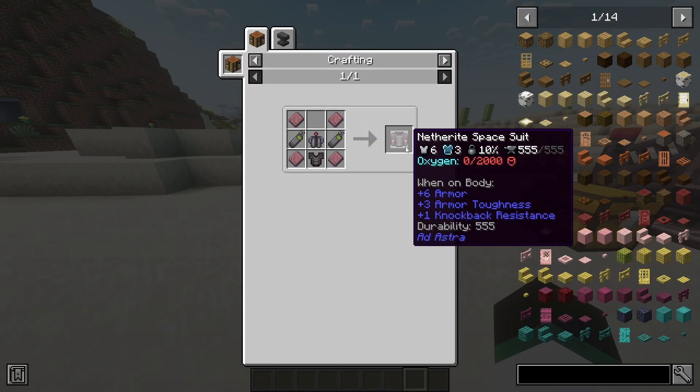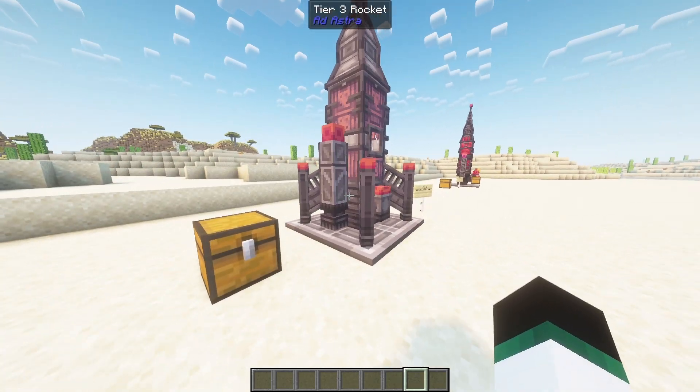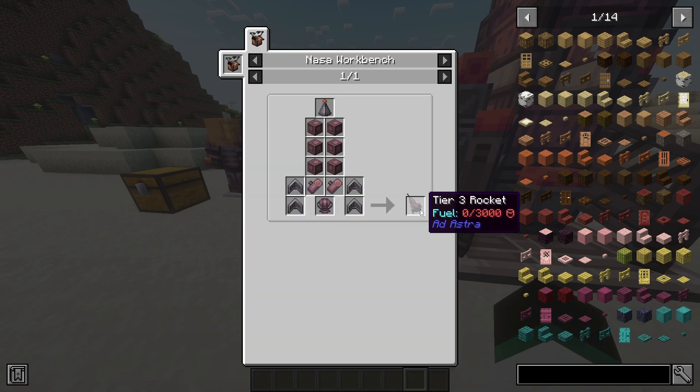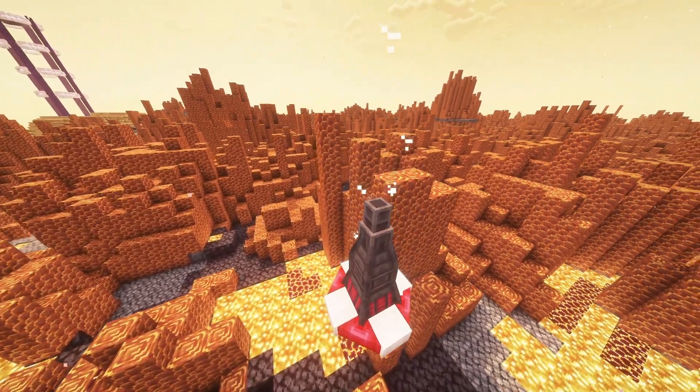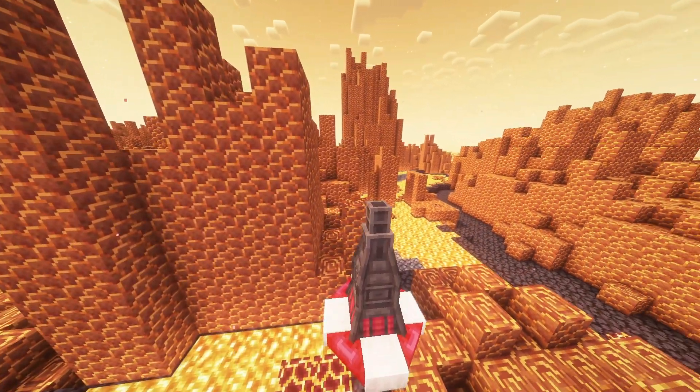To get to the next planet, you'll need some protection from the extreme heat. You need to craft a rocket capable of surviving the heat, along with a powerful netherite spacesuit that will protect you from these elements. The netherite spacesuit is an upgraded version of the normal spacesuit, featuring fire resistance, more protection, and the ability to survive on Venus and Mercury. Before you travel to Mercury or Venus, you need to equip the suit, otherwise you will burn. Now you need to craft a tier 3 rocket — the same process as before, but using Ostrom. You can now land on Venus, a burning planet with nether-like features.